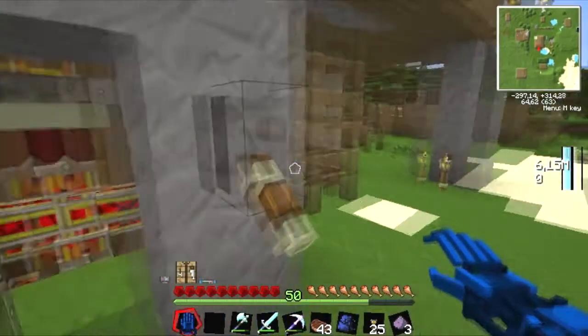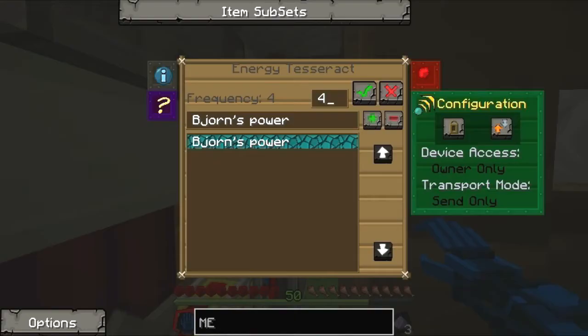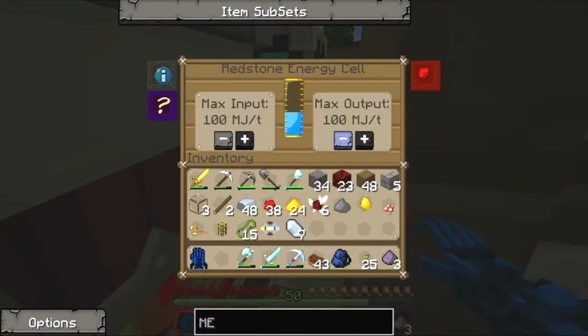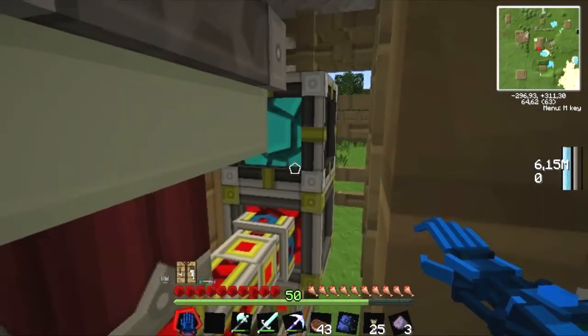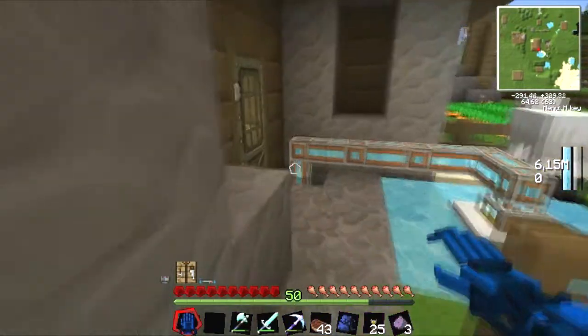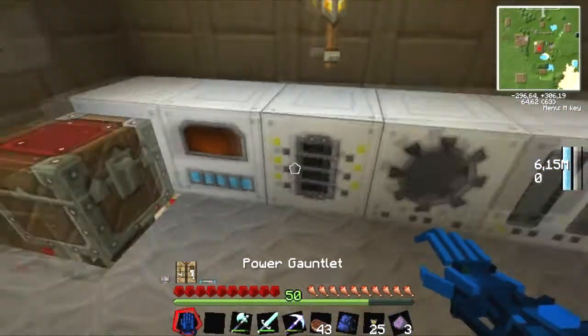Now I can look at my power again. Look — it's filling up again. I don't know why the power was gone. Oh yes — I set it to zero. But maybe the Tesseract is doing something, because I have a biofuel engine downstairs. I'll look at it later.